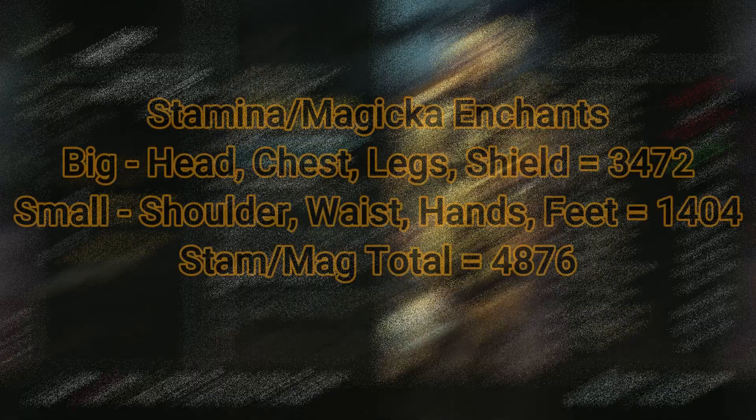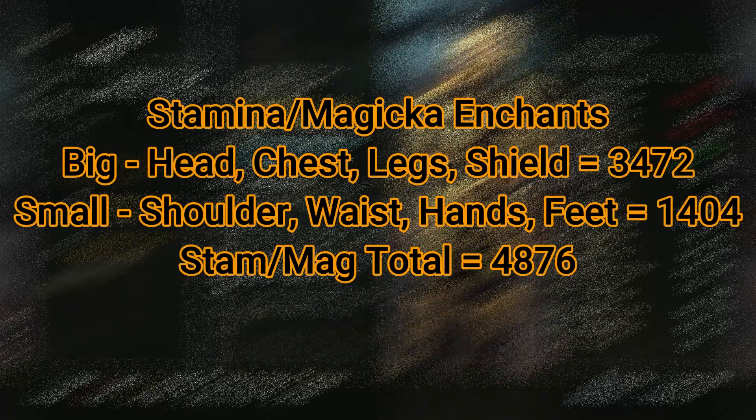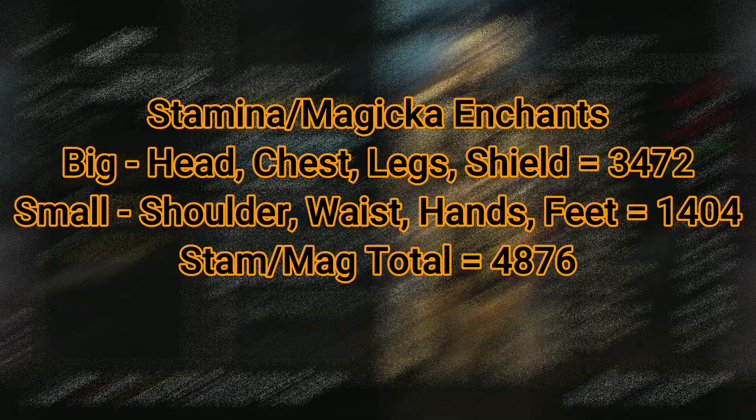If we do the same with stamina or magicka, on the big pieces we would end up with 3,472, and on the small pieces 1,404. So in total from using all stamina or magicka glyphs on our gear, we would get 4,876 magicka and stamina total.